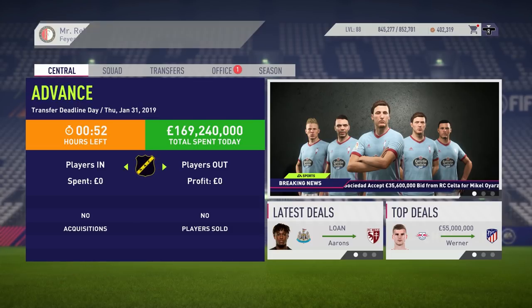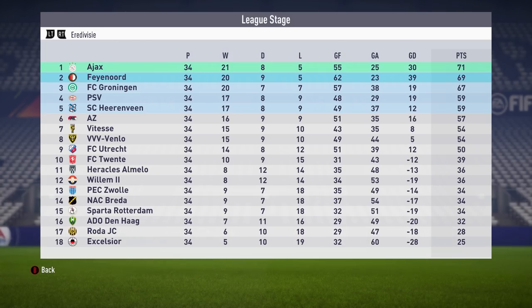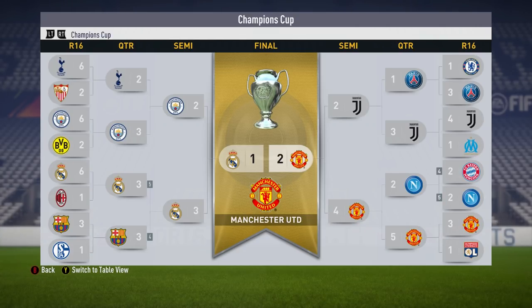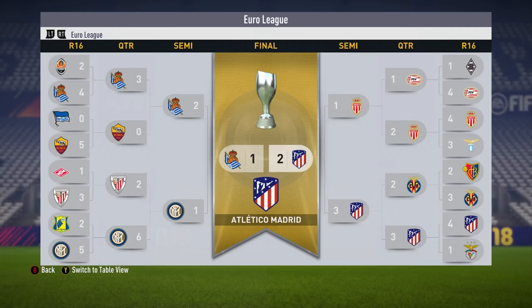We finish in 2nd position, and Ajax win it again — we're 2 points behind them. So close but so far. At least we're going to be in the Champions League for Season 3, but that is so disappointing. It was really a three-horse race between us, Ajax and Groningen. But a consolation is that we did manage to beat PSV to win the Orange Beca 2-0. Manchester United beat Real Madrid 2-1 in the Champions League final, and Atletico Madrid beat Real Sociedad in an all-Spanish Europa League final. We got eliminated in the round of 32 of the Europa League, losing to Hertha Berlin. Season 2 comes to a close.